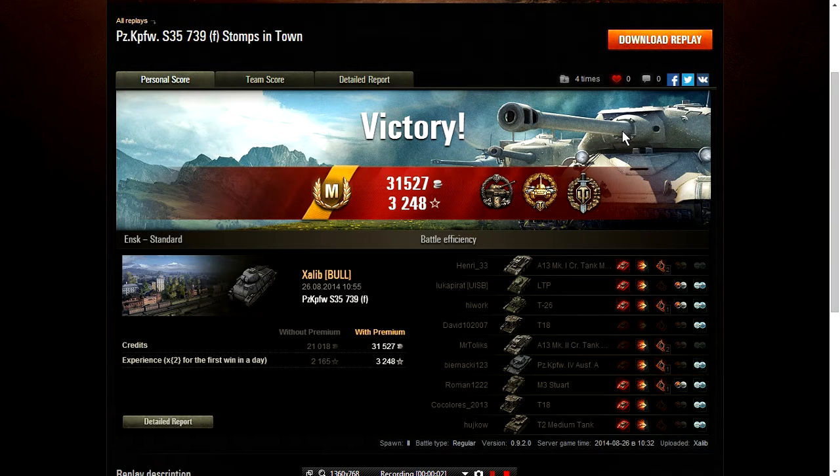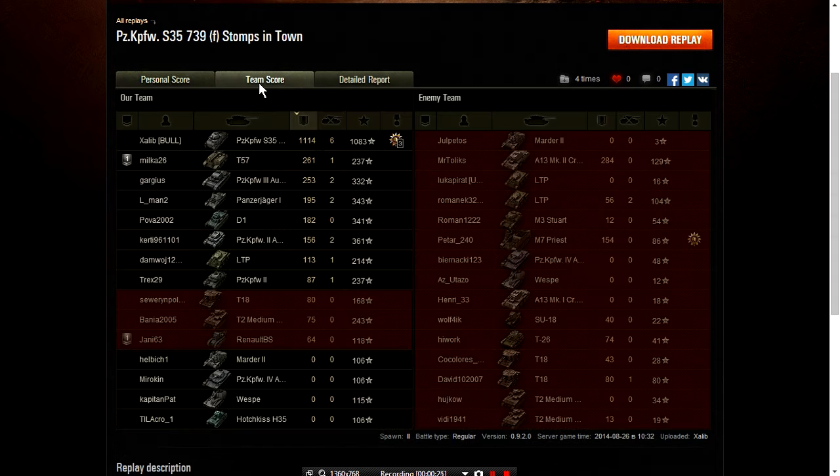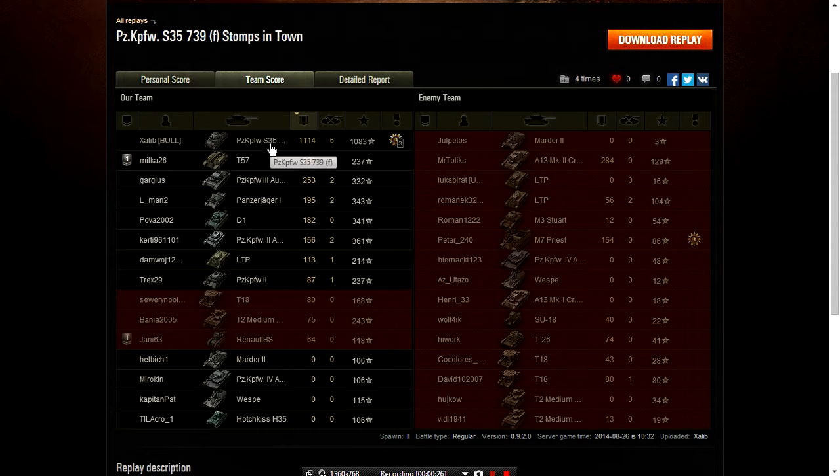Let's have a look at Zalib's results for his Panzer S35 on ENSK. He got his Mastery Badge Ace Tanker, 31,500 credits, and 3,248 XP — that's with premium. Without premium it's 2,165. He got cool-headed, high calibre, and top gun. As you can see, he did 1,114 damage in a tier 3 medium tank. His base XP was 1,083.